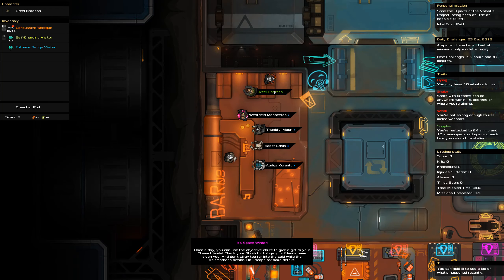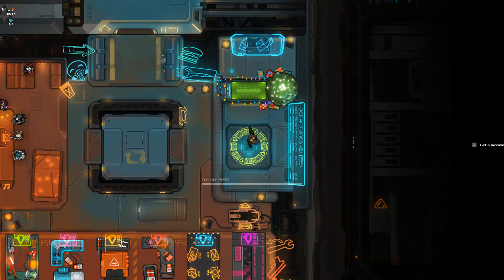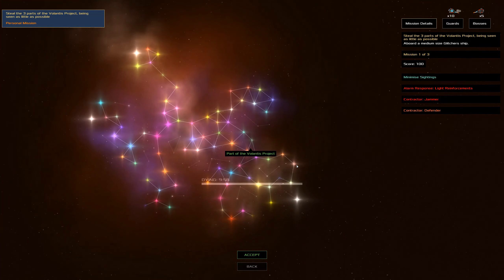G'day and welcome to the Heat Signature Daily Challenge for the 23rd of December. We are out to steal three things while not being seen, dying, shaky, and weak. It's a tough, tough day today. That concussive shotgun and that self-charging visitor should come in handy though. I didn't check what pod we got, but that'll be okay.